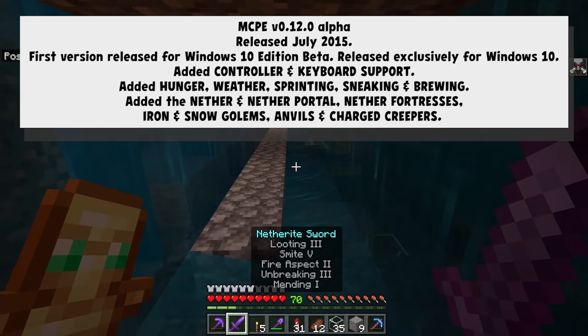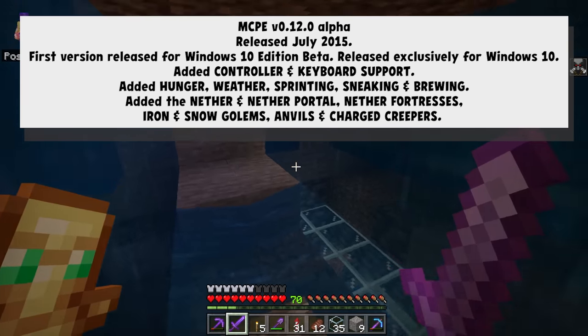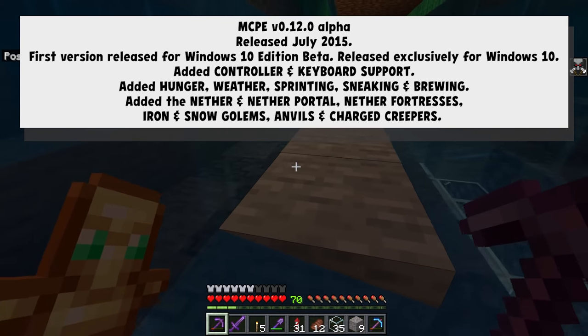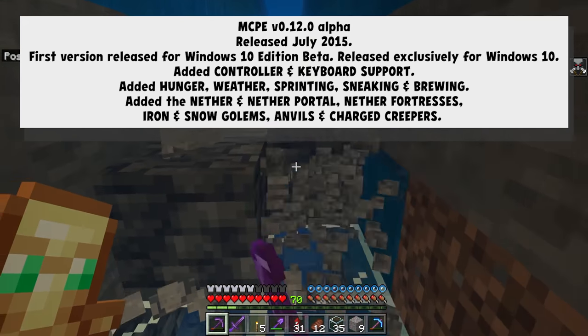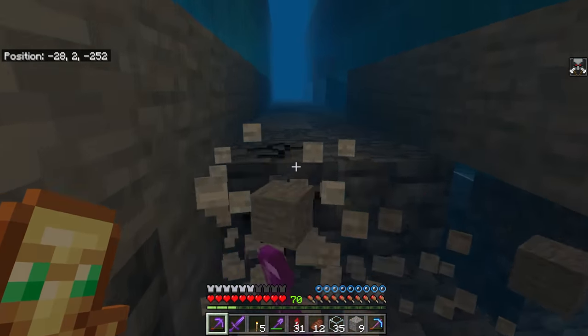0.12 alpha, in addition to adding controller and keyboard support, with hunger now being present, weather, sprinting, sneaking, and brewing — pretty key mechanics — also decided to release the game for Windows 10. That's right, there was a Windows 10 Edition beta which launched, making this Minecraft Pocket Edition version also playable on your Windows 10 PC.